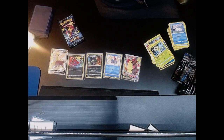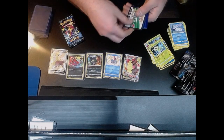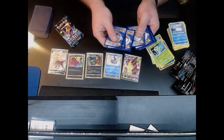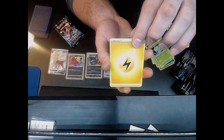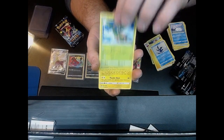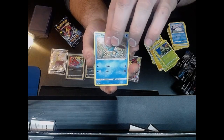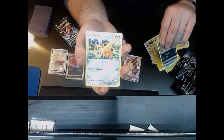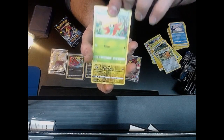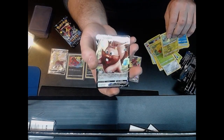Pack number five — let's see. Code card. One, two, three, four — Electric Energy to start. Cramorant, Tropius, Rotom, Cacnea, Chewtle, Spinarak, Cufant, Gossifleur — a reverse holo Morpeko — and oh, Greedant. Go away! Disappointing end to that pack.